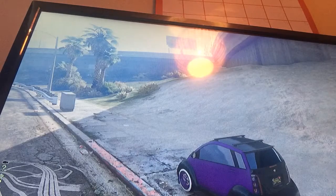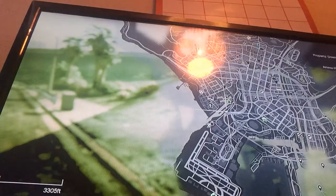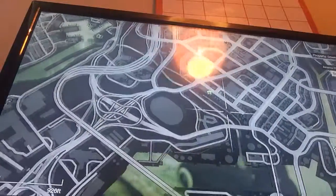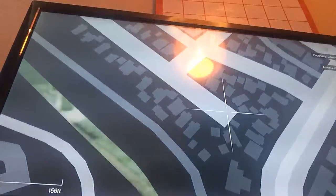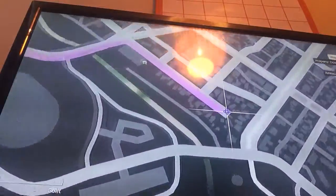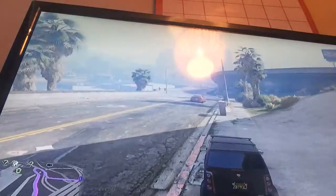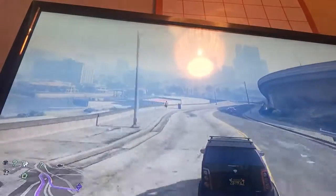Okay guys, so basically what you need to do: it is a GAN vehicle, but bear in mind it's quite a classic vehicle. Go onto your map and you just want to go here near Grove Street, just at the end of the road — Grove Street, near the garage. Quite simple. Make your way there and I will meet you when I'm a little bit closer.